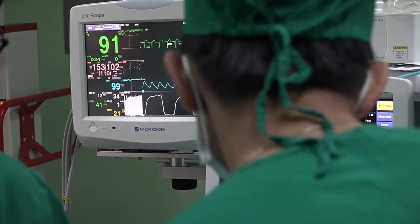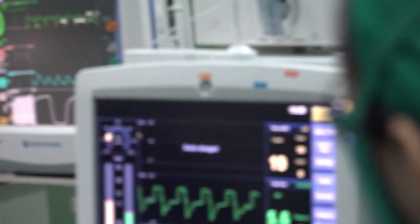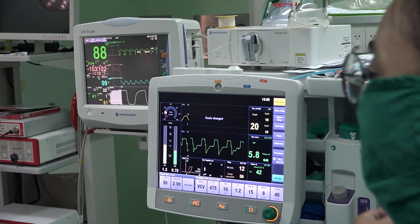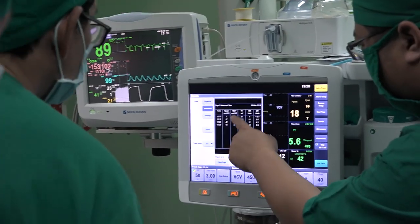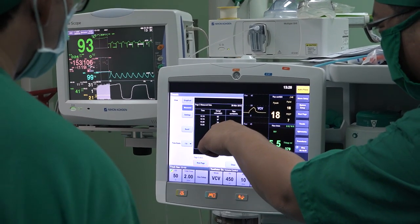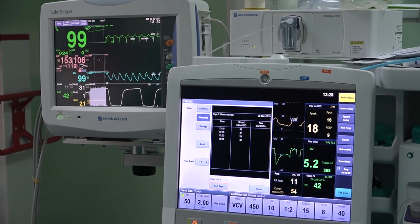Then you look at the end-tidal CO2 — 32, 34. So if that's low, you can still decrease. And tidal volume — you can also decrease. If you look at the trends, there's an improvement. From 37 — okay, the baseline — and now it's 50. So there's improvement in the patient's lung.